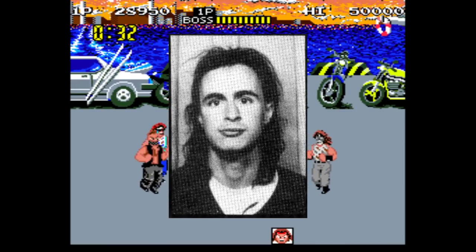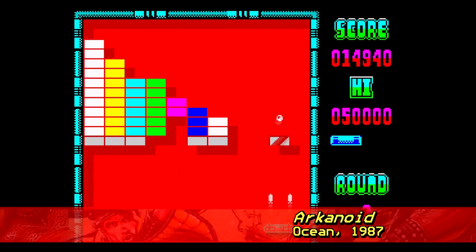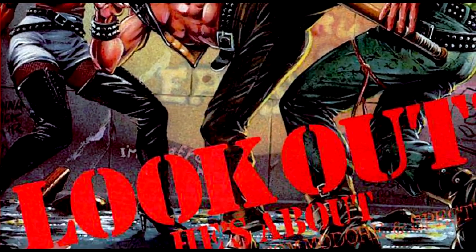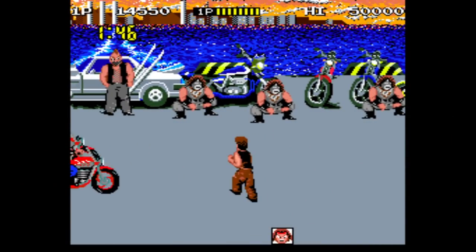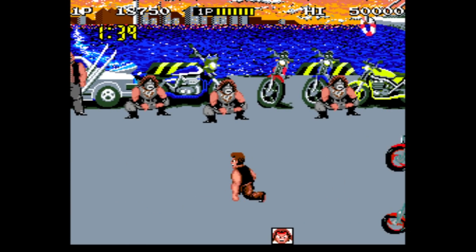Lamb had originally scored on the Speccy with the popular Steve Davis Snooker, released by CDS in 1984, and he'd find himself at Ocean a couple of years later. There was no special reason why he was given Renegade – he'd just finished working on a pretty decent port of Taito's Arkanoid to the Speccy, and therefore he was free to work on the Spectrum version of Renegade, which would be the lead platform that other versions for the C64 and Amstrad CPC were based on. He didn't actually play the arcade game until Ocean Software got themselves a board for The Dungeon – a game that proved pretty popular with the staff, to the point where Lamb had to place it under lock and key so he could actually use the machine to work on his port.